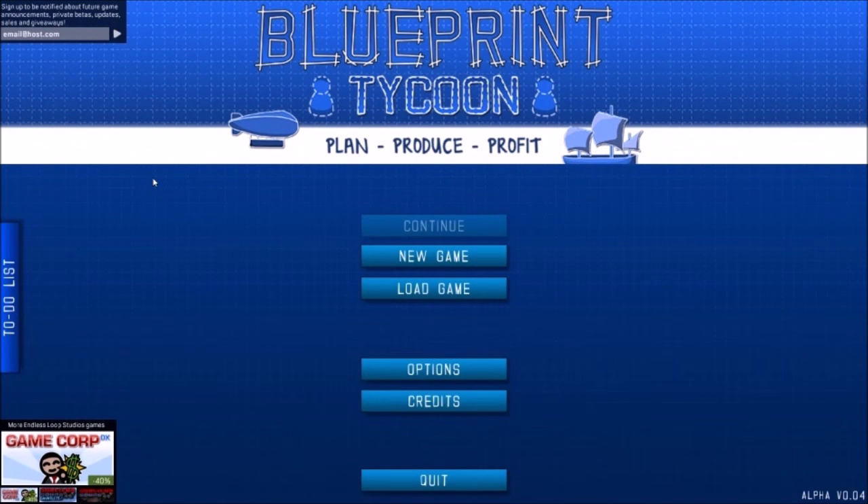Hey folks, this is Vint with Dads Gaming Addiction, and today we're going to quickly check out Blueprint Tycoon. It's important to stress that the game is still under development, so everything you're about to see is subject to change. You can find it on Steam's Early Access Program for about $3, should you want to pick it up. I have not had a chance to play this yet, so this is going to be a first impressions video.